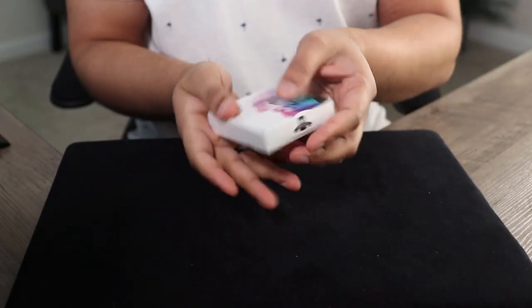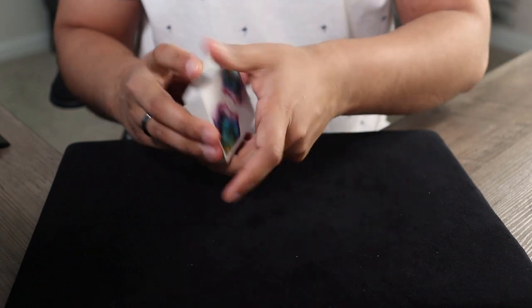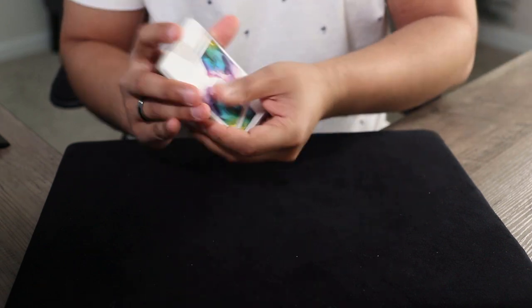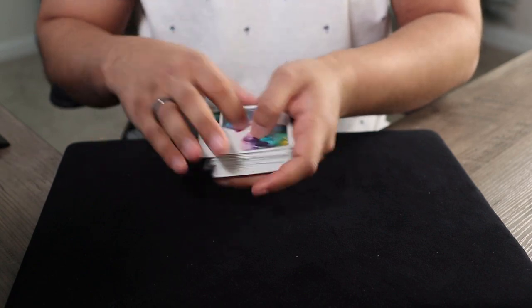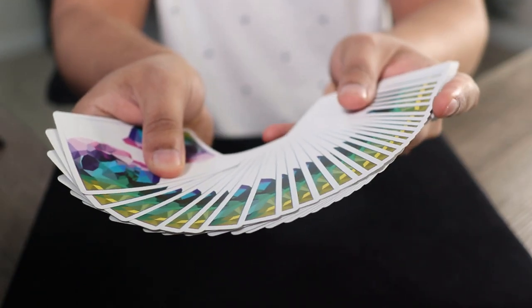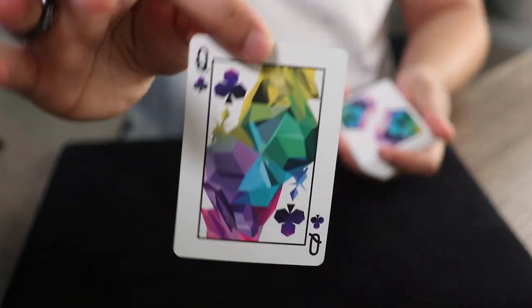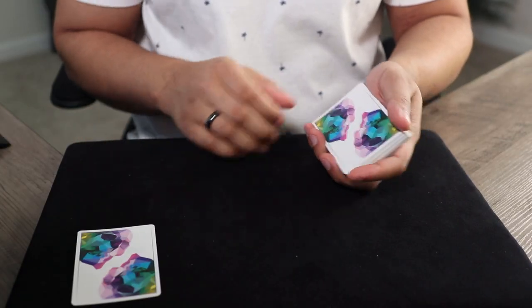For those of you who are curious, I'm using the Memento Mori playing cards. As with any card trick, we'll start by taking the cards right out of the tuck case and then giving the deck a bit of a shuffle. Now we're going to go with the classic method of pick a card, any card. Let's go with this card right here — take a look at it and memorize it. We'll take it and leave it right on the table.